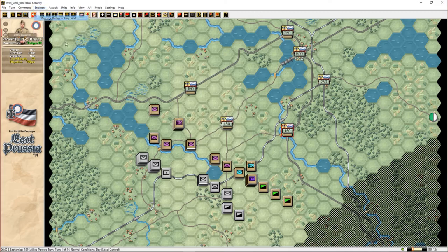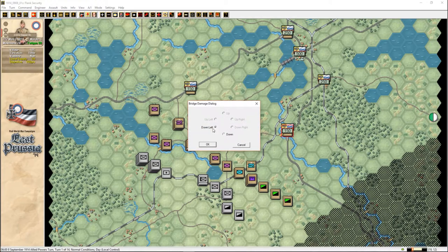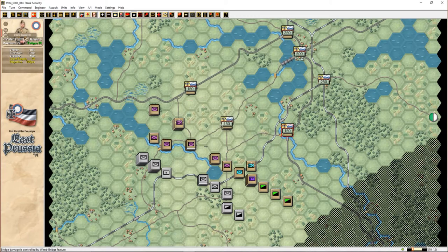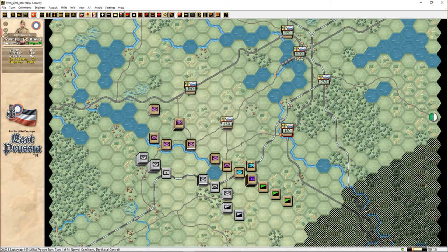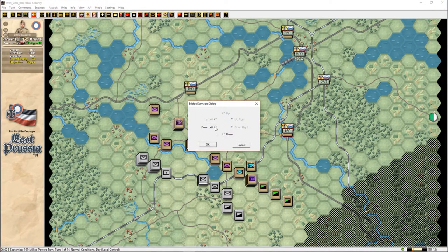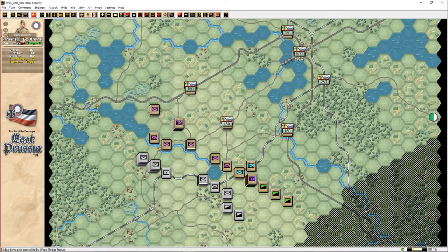Engineer to blow up bridge — I didn't select it properly. It's called 'wide bridge feature' — I'm not sure what that even means. I don't want Bridge Operate. Oh, maybe if I do bridge operations — no, that's building a bridge. Damage bridge or high wall — I don't understand it and it's not allowing it for whatever reason. So I'll just let them be, I guess.